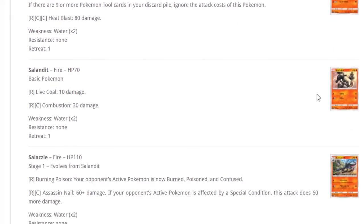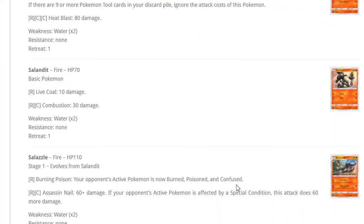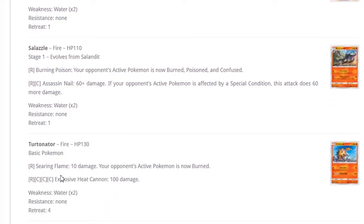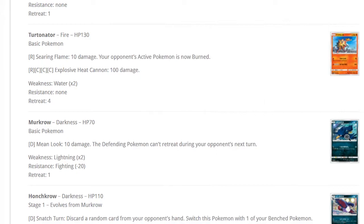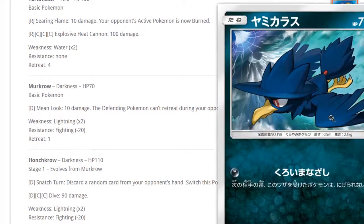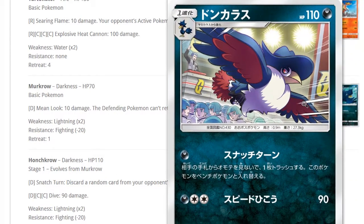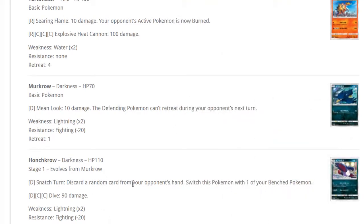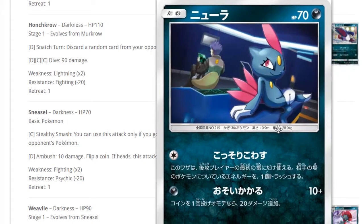Another Rotom — they all have the same ability. This one does 80 damage, or 210 to 220 with Choice Band at weakness, pretty dope. Salandit and Salazzle — nothing really new, I love Salandit. Salazzle's attack makes the opponent's Active Pokemon burned, poisoned, and confused — but it is an attack, which is annoying. Turtonator: we have five different regular art Turtonators, it burns opponents, but burn isn't even that great right now.